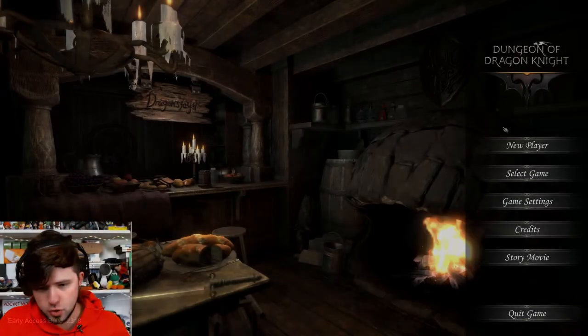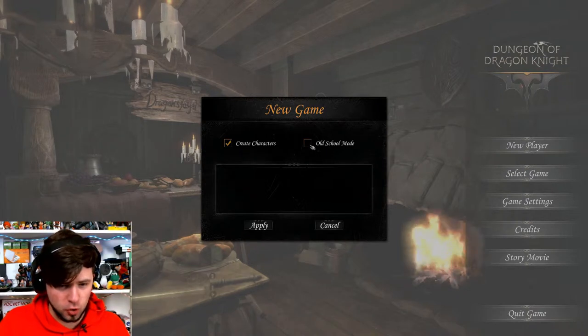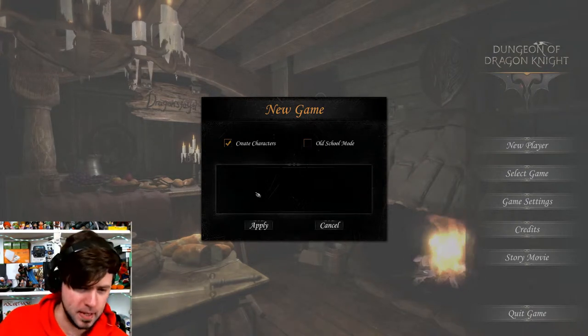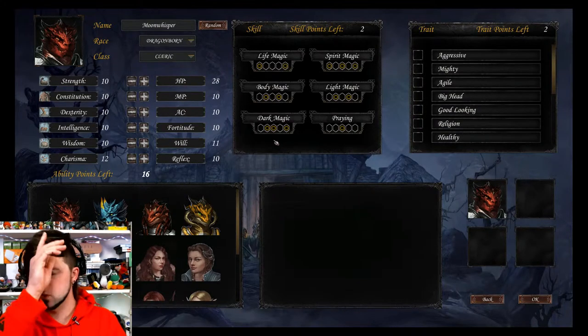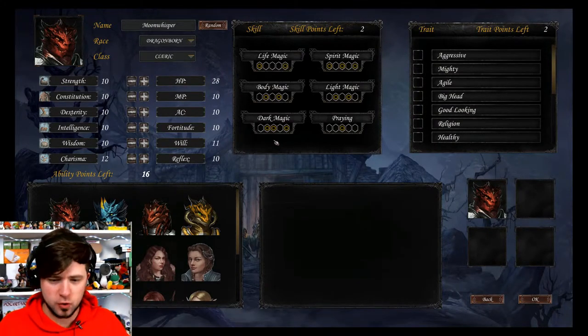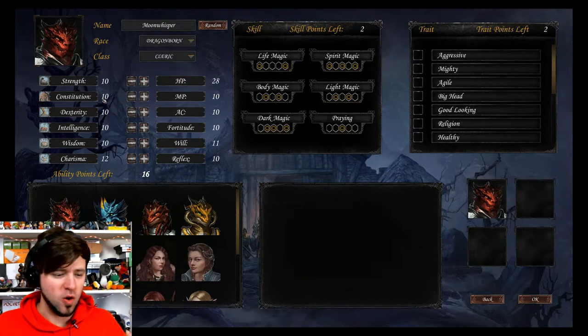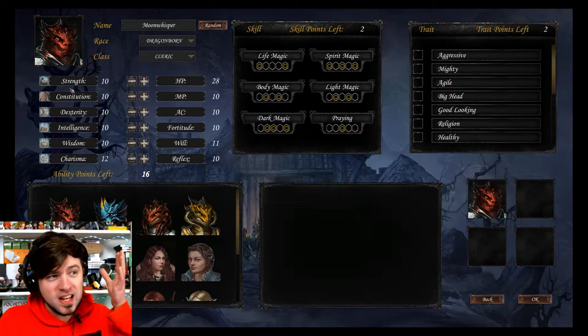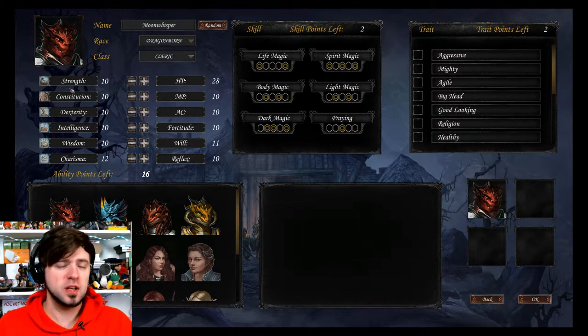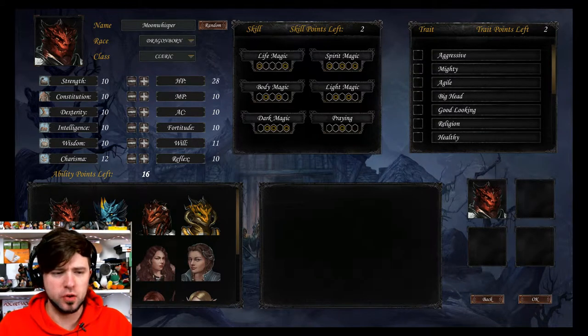Alright — new player, create characters, old school mode. I don't know what that means, but we're just going to go new. So now we get to create our characters. When I first played it, I was like, I can't do anything — testing it and it doesn't work. That's because I made a passive character who didn't attack, so he wouldn't attack.